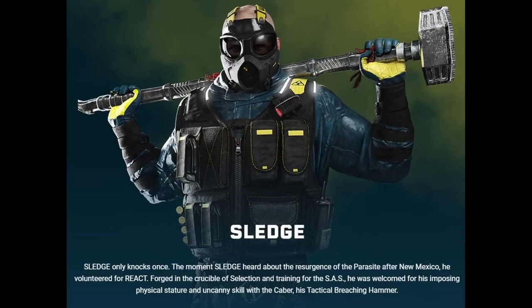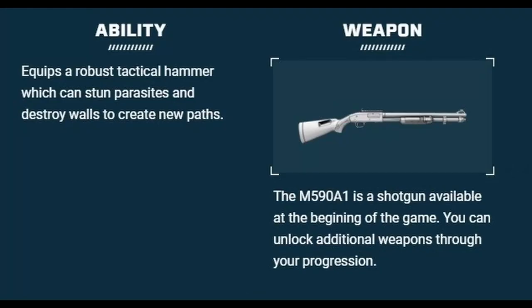Here he is — Sledge. Just take a look at this man. He's one of my favorite characters to play — running through Siege breaking walls down like a bull in a china shop, and that sledgehammer looks pretty sick. The fact that everybody else has guns and he's like 'fuck a gun, I'm going to beat your ass with this sledgehammer' — I love it. 'Sledge only knocks once' — I love that. He has his Caber tactical breaching hammer, which can stun parasites and destroy walls to create new paths.